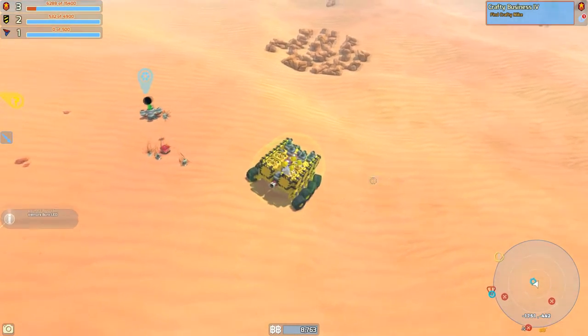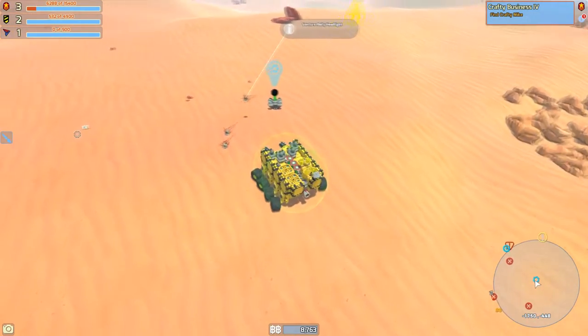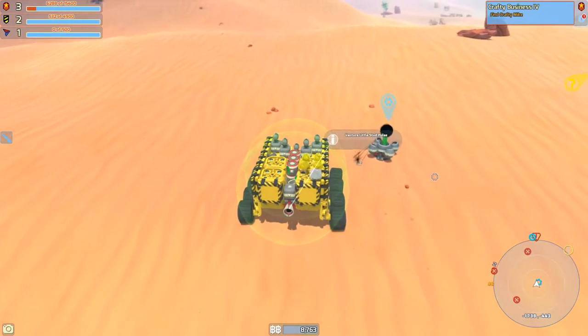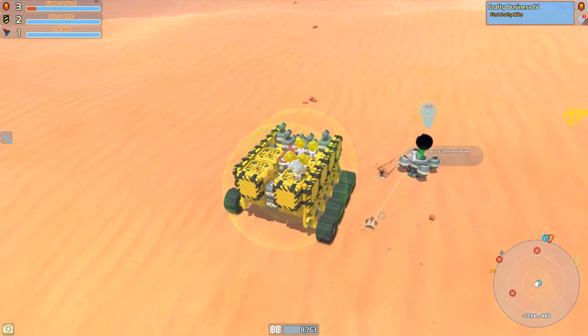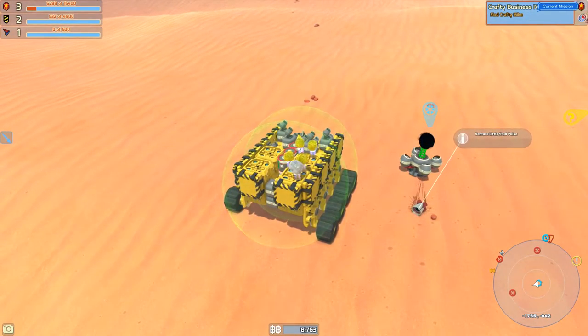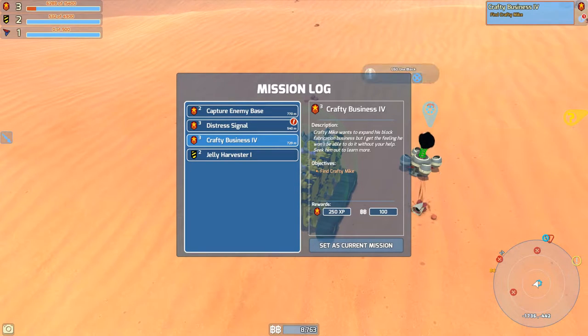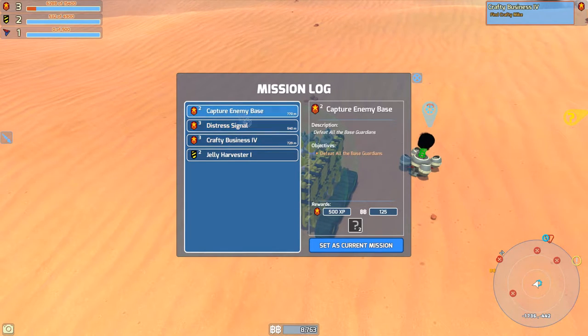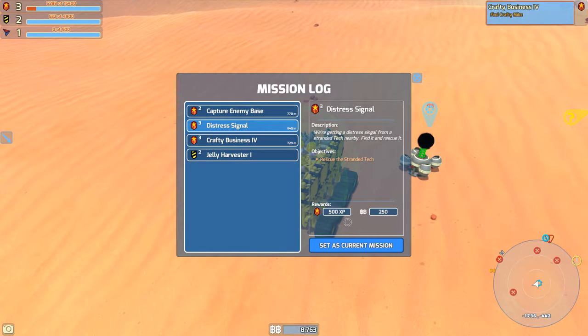We'll just put these blocks in range so they can be picked up. Cool — new faction. I already want to get Hawkeye, I think it is — or Nighthawk, something like that — because you can make some really dope tanks and flyers and stuff with that. Distress signal: Rescue the stranded tech. That's pretty close by — we'll do that.